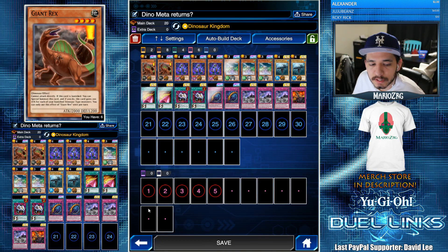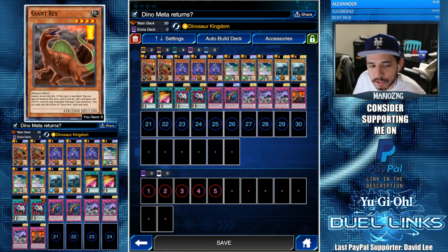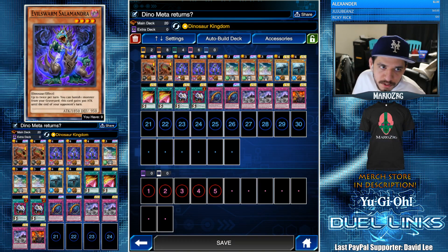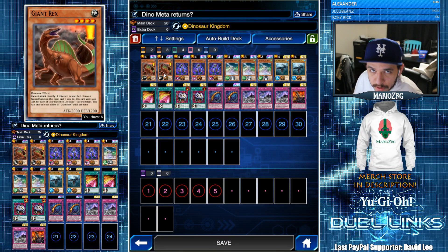The downside to Giant Rex is that he cannot attack directly. But if this card is banished you can special summon it, and if you do, it gains 200 attack for each of your banished dinosaur-type monsters — once per turn. So it's really cool because if you banish it with Salamandra you get the special summon back. If you go up against Amazoness and they banish it with Onslaught, you get to summon it back. Giant Rex is cool — it has great attack, it just sucks that it can't attack directly.